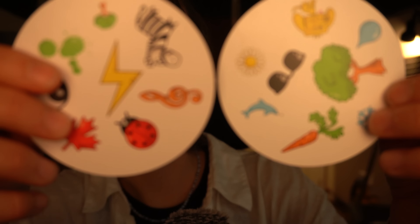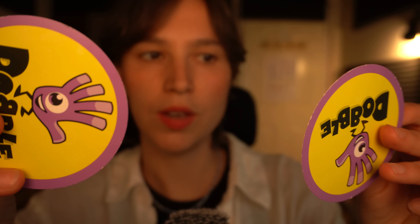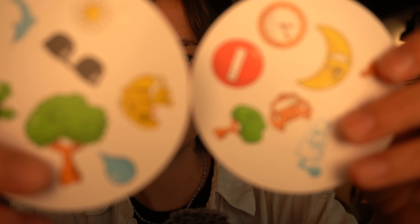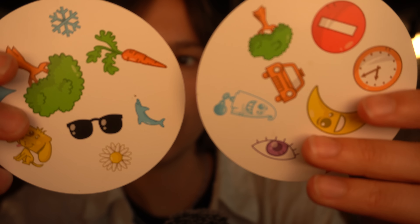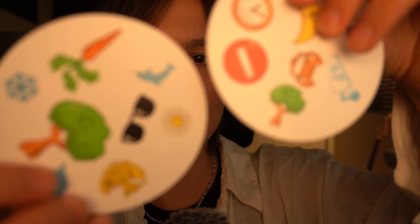Here we go. Five, four, three, two, one. Did you get it? It is the tree — this little tree here and this tree here. And for the final round, are you ready? Five, four, three, two, one. It is the tree again! Well done. We might come back to these cards at the end if we have time.